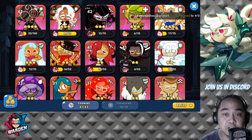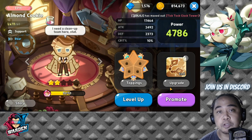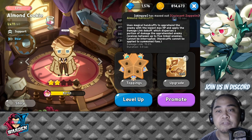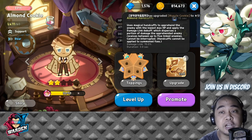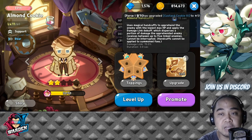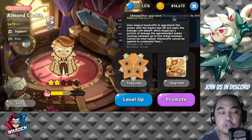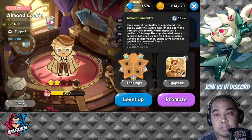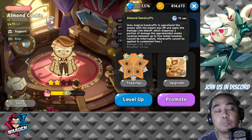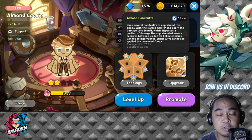First, let's discuss the honorable mentions. The first one would be Almond Cookie. Almond Cookie is here as an honorable mention because of his skill — the damage link debuff, which disperses a portion of damage the appointed enemy receives between up to five linked enemies. It cannot be interrupted, and handcuffs cannot be applied to summoned foes. This is actually good because it spreads out the damage from one cookie.